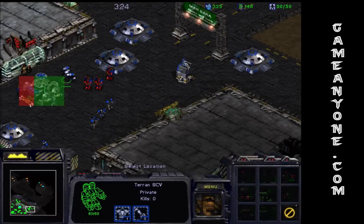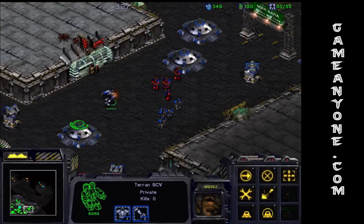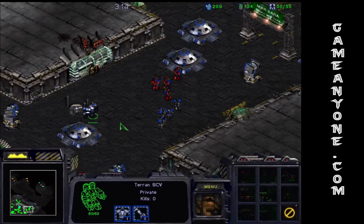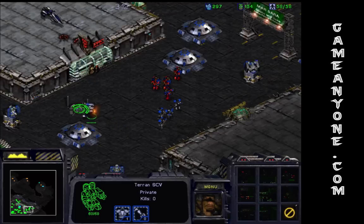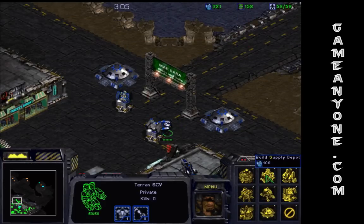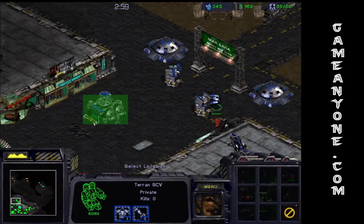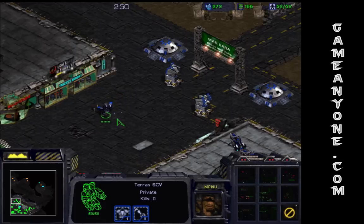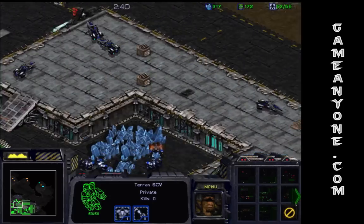Supply depots are frequently used in StarCraft as walls. So much so that in StarCraft 2, they're making it so that they are retractable into the ground, so they can be used directly as walls rather than indirectly discovered by players as walls. Since you're gonna need lots of them anyway, and they are pretty big and pretty cheap, people frequently use them just to put a blocker in the enemy's way. Plus they have low priority for AI, so they're not going to be immediately attacked.